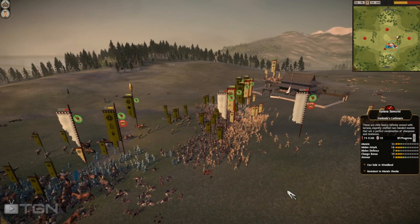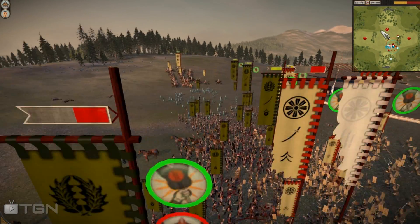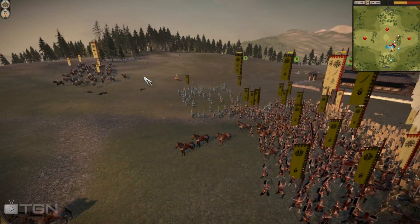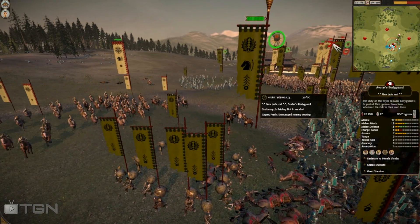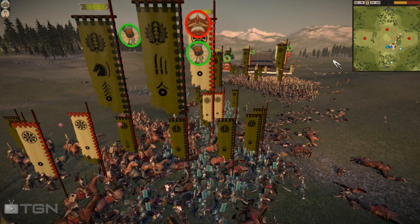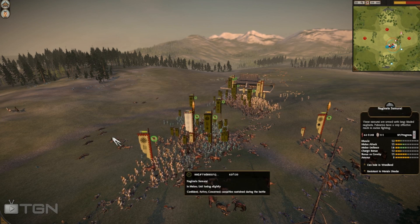His cavalry gets caught up with some naginata samurai — very crippling. He was able to route those units with the charge, but since he didn't get his cavalry away, he can't run another hammer and anvil charge. SPQR catches on and starts running off the enemy cav with his extra naginata units, putting Hun Haribo in a very bad position. He goes for a charge on the enemy general but again his cav gets caught up with tough spear units and gets destroyed.